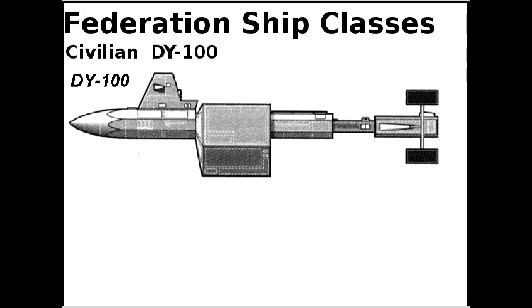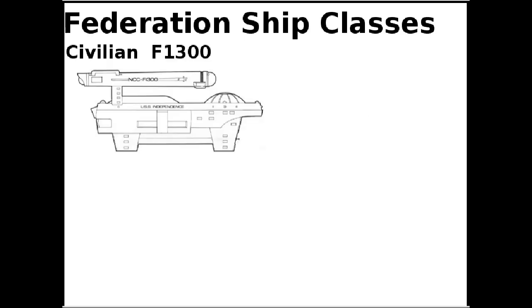The DY-100, the first deep space vessel pre-warp, later gets converted to warp. It is about half the length of a cruiser's warp nacelle. The F-1300, a civilian freighter, is a little longer than a cruiser's nacelle.